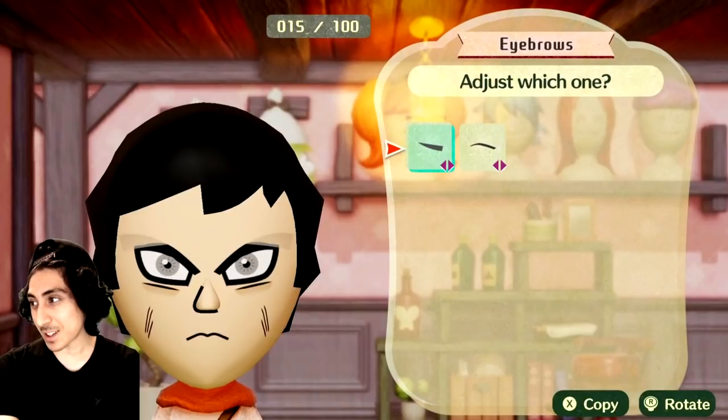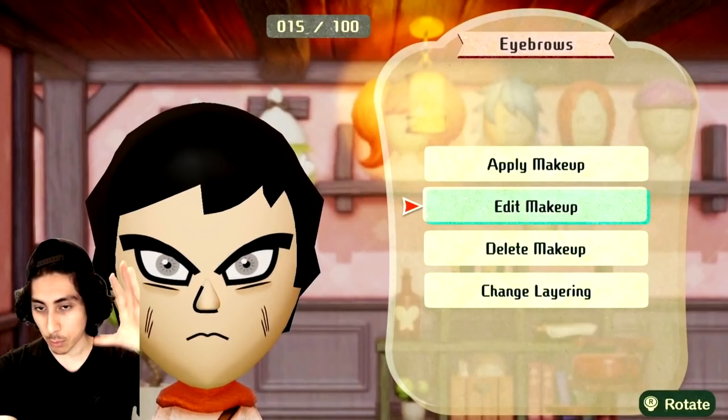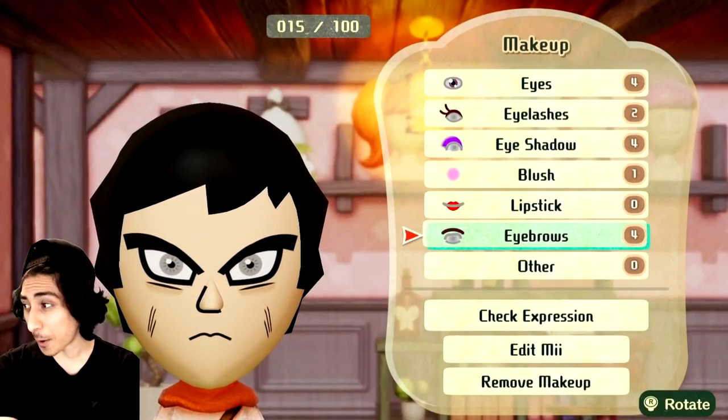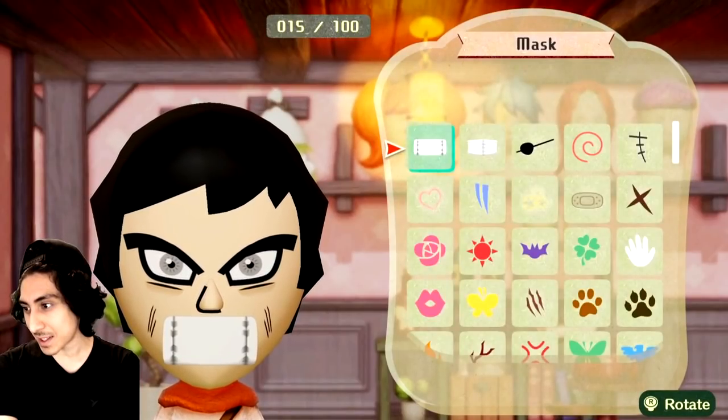All right guys, that took a very long time. I wanted to add a couple of different eyebrows on top of each other, kind of overlapping them to make it look more edged out like Goku's eyebrows. I kind of like how that turned out. I think I'm going to roll with that for now. Now you have 'other' here, so you can add a mask.